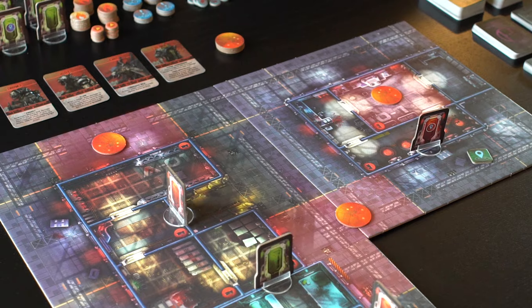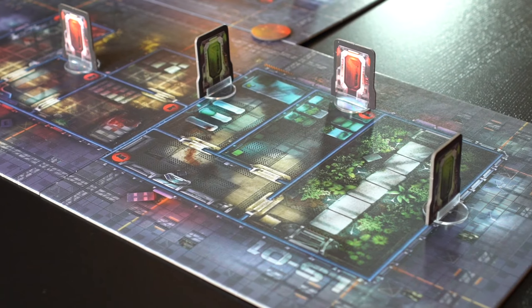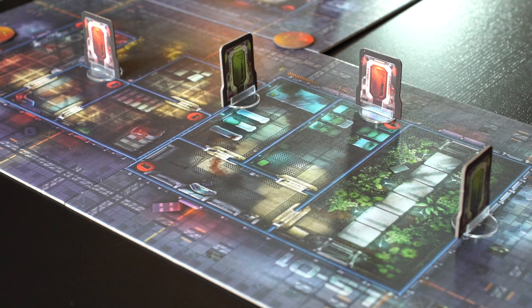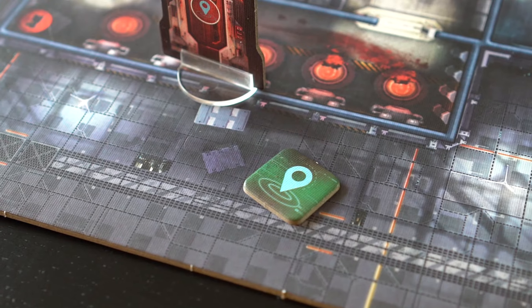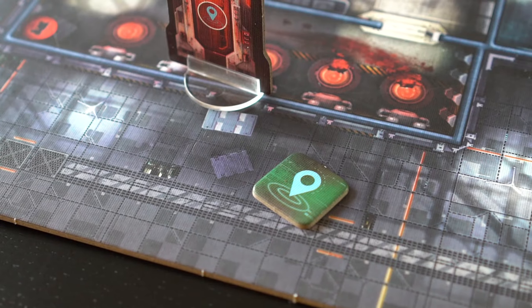The first scenario has three radar tokens. Next, we can place doors in their proper locations, with a single objective door placed in the L01 tile. The final token placed is the objective token, close to the objective door.